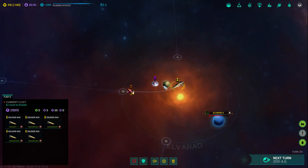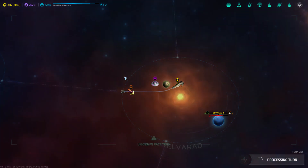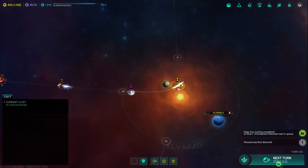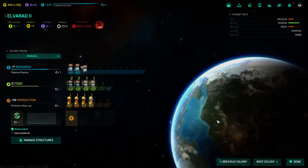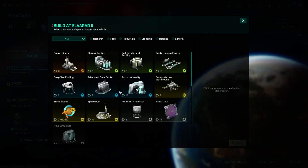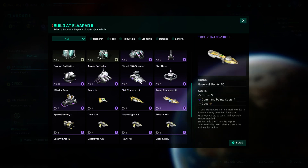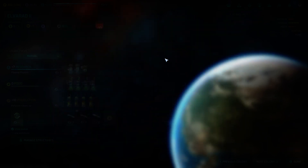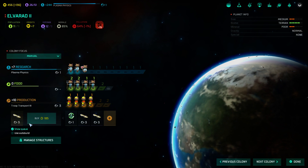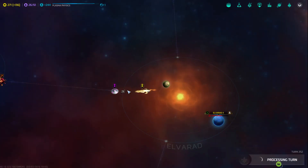We managed to take Elvorod last time, and we're going to continue storming into merchant space and hopefully take a few more. I thought we had two transports with us, but none are here — they're all on Elvorod. Let's throw one out real quick and buy one to catch up.